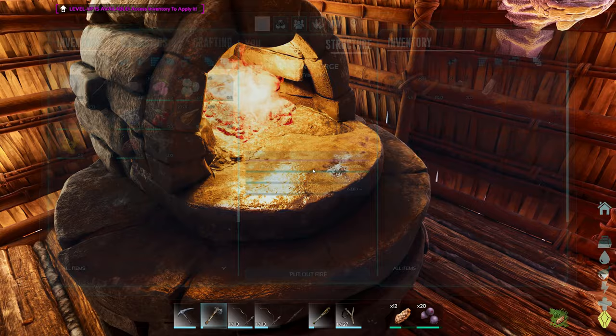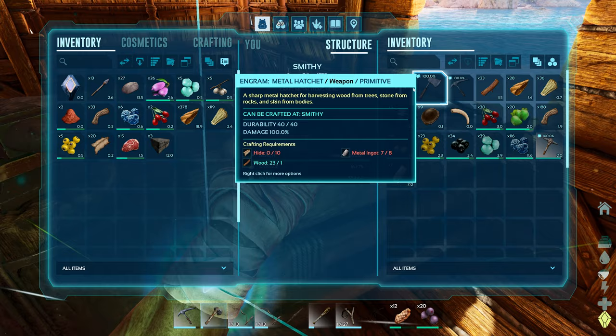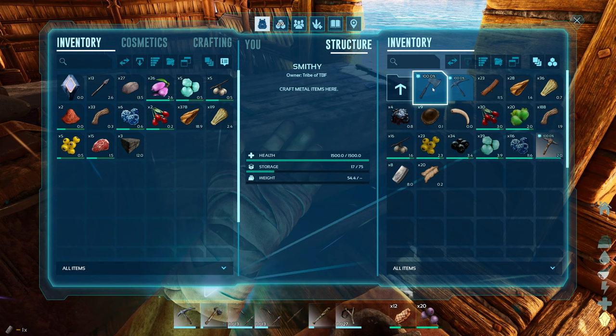Is that metal done? We got seven — I think we needed seven or eight. We need one more and we need a little bit of hide. One more. Now melee. Hatchet — boom! There we have our metal hatchet. We have our metal pick. Awesome.